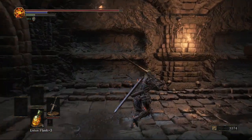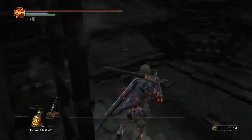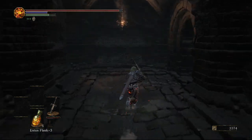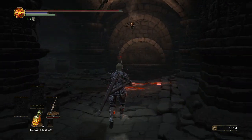We're going to come over here to the right. Watch out for this little trap on the floor — it will fire arrows out, kind of like Sen's Fortress style traps. There are a lot of them in this level. We're going to pick this other soul up over here and continue down this path, the only way we can, coming to the right.